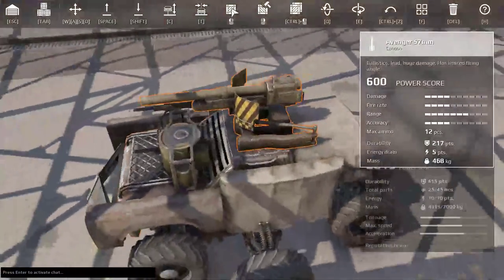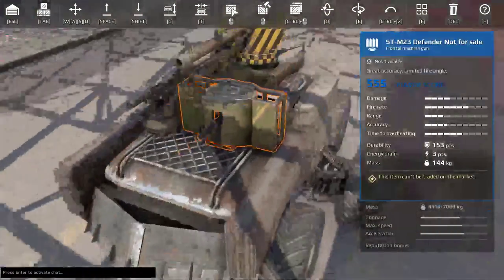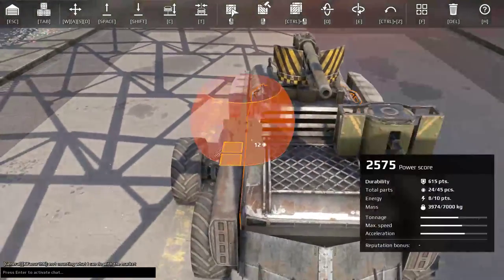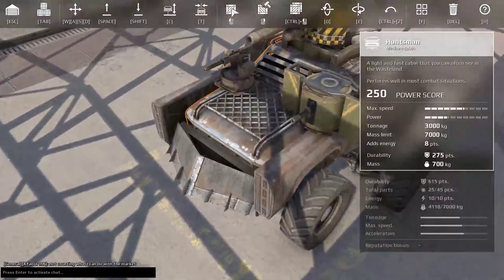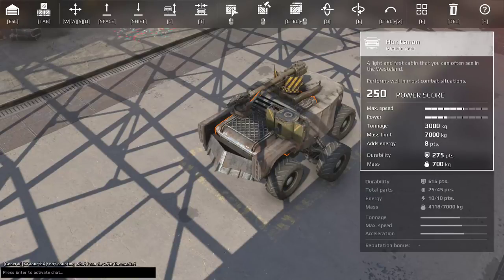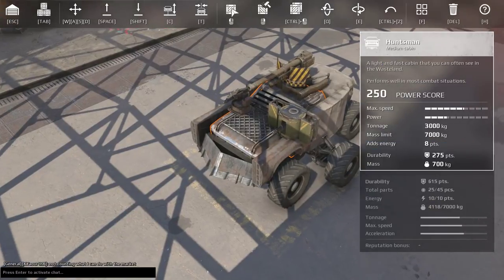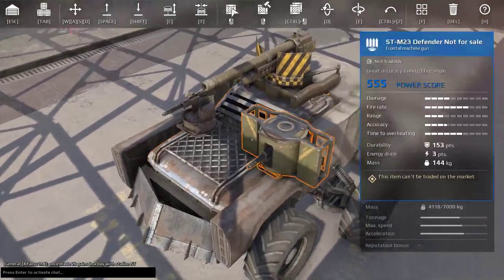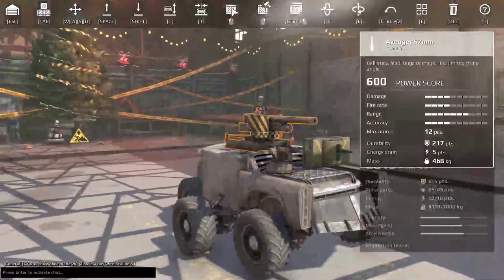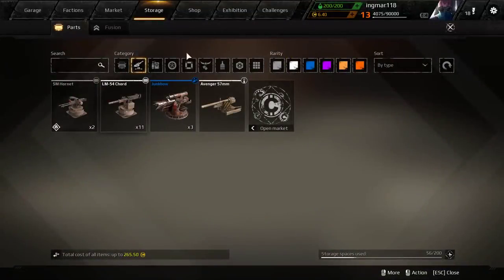You see me here putting all the guns on the cabin. If you can put the guns on the cabin, I strongly suggest doing so because the cabin is the last part to go. Whatever you do, the cabin will stay on the vehicle until it dies. So given all the weak mounting points I mentioned, you really want to put the guns directly on the cabin if you can, just to prevent them from falling off.